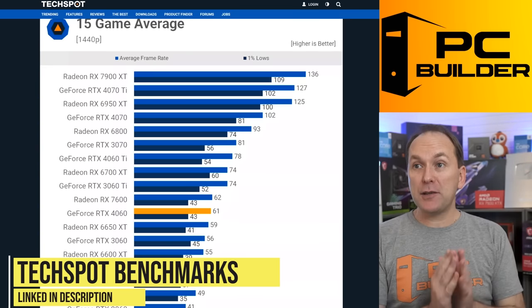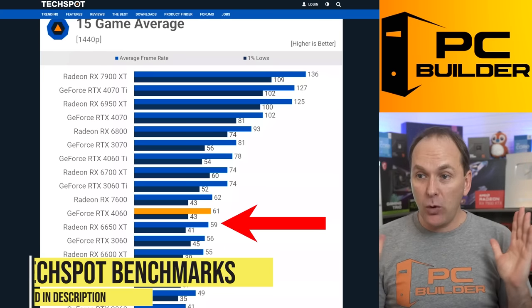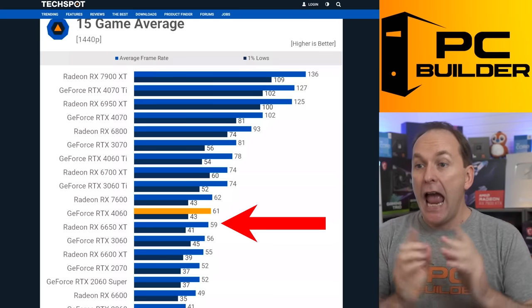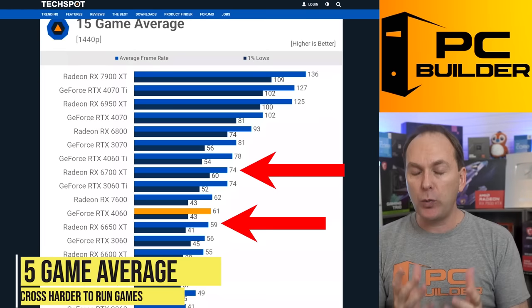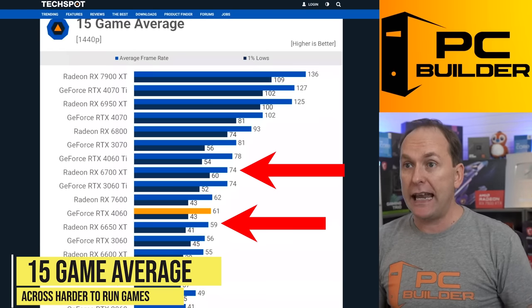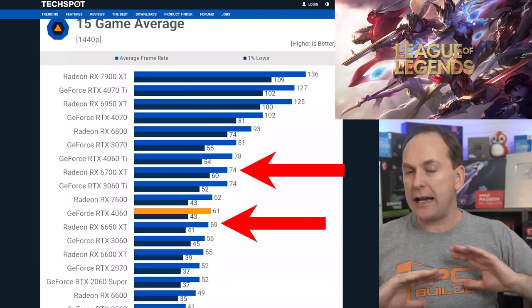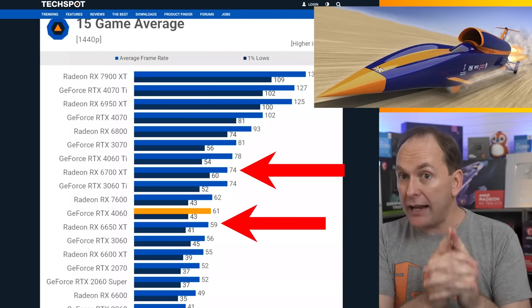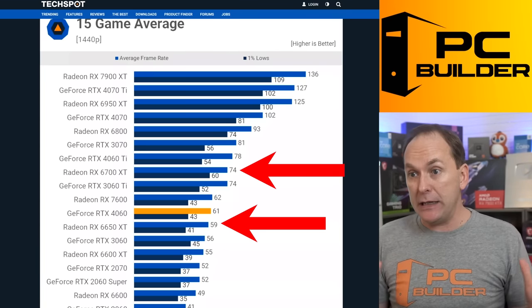This is so much more performant than the GPU you were looking at — the 6650 XT. Looking at the TechSpot RTX 4060 review with relatively recent data: the 6650 XT gets about 60–61 average FPS, while the 6700 XT gets 74 average FPS. This is in a large suite of very difficult to run games. If you turn on super easy to run titles like Valorant or League of Legends, you're just going to get tons and tons of frames. This is at 1440p high ultra settings, even with some titles with ray tracing on — which AMD GPUs don't do the best at, so just don't turn that on.